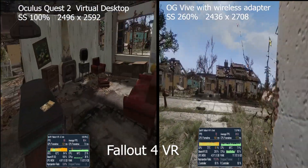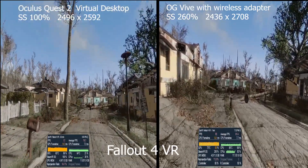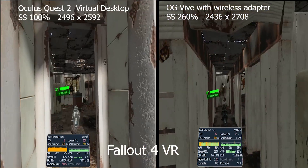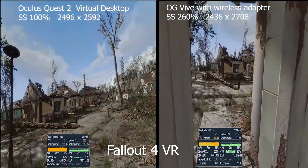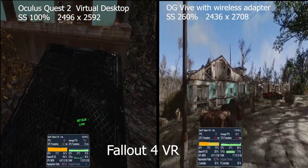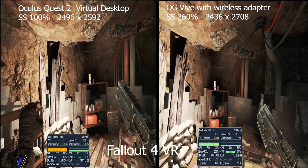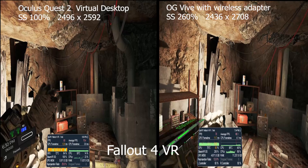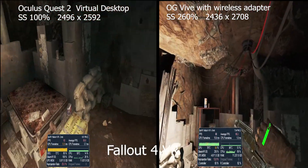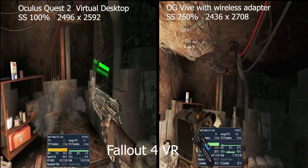Last but not least is Fallout 4 VR. Using my optimized mod list that I made with Wabbajack, this is where you're going to see the biggest differences between the Quest 2 and the Vive running at a super sampled resolution. I normally don't even run the resolution this high on the Vive, but you can see right away the performance on the Quest 2 is, in my opinion, totally unacceptable. It was laggy, running at less than 45 frames per second most of the time, whereas the Vive with the higher resolution was keeping between 70 and 80 frames per second, even hitting 90 in some areas. Even going inside to an indoor area with not a lot going on, the Quest 2 was barely able to hit a solid 70 to 80 frames per second, whereas the Vive was hitting close to 90, sticking between 80 to 90 at a higher resolution.